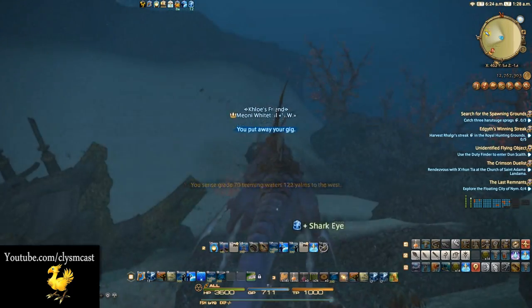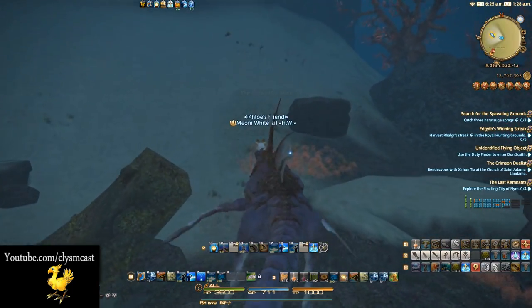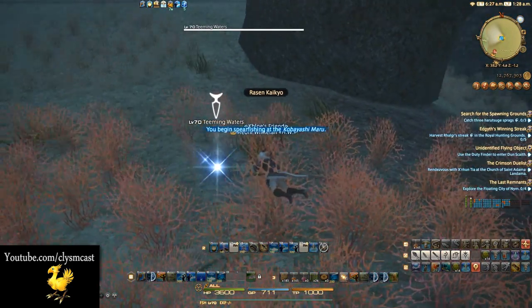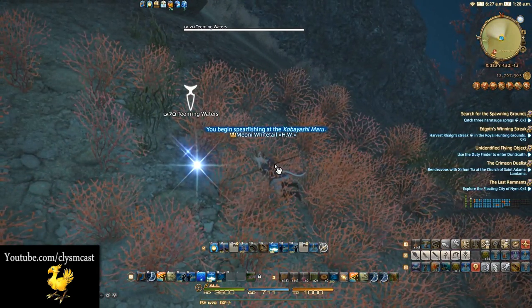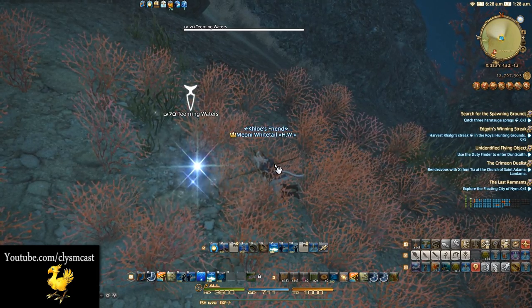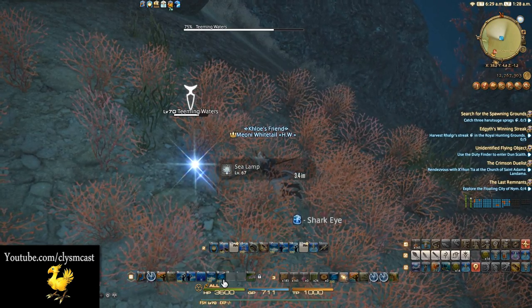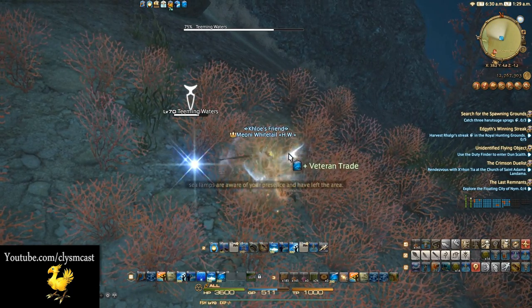We are looking for a small fish called the Bashful Batfish. To make this even easier, we can use an ability called Veteran Trade. This will stop the previous fish you caught from appearing on that node anymore. So when the first fish is a lantern, you simply press Veteran Trade and the next fish — or even sometimes the entire node — will now be Batfish, which is ideal.